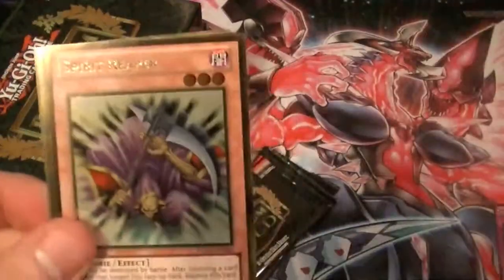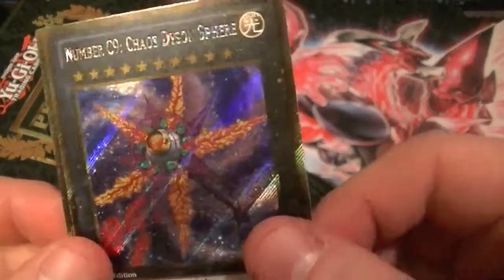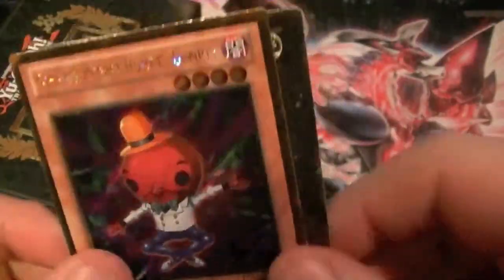And here we go! Phoenix Wing Wind Blast, Spirit Reaper, Tiger King, C9, Dyson's Chaos, Dyson Sphere, and Humpty Dumpty.